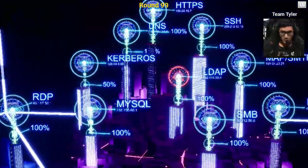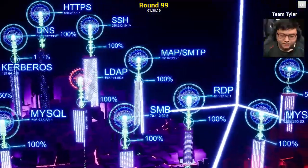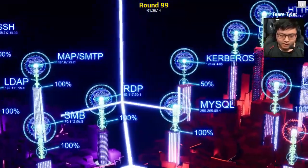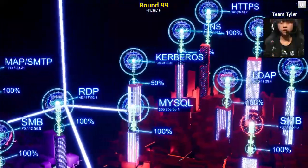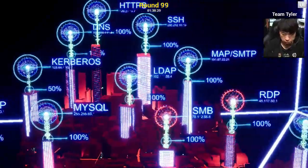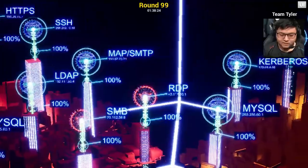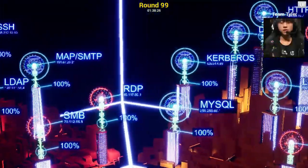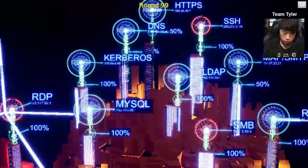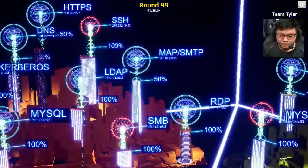The purple Zero Day team is fully patched except for that LDAP, and they're looking good with 100% service availability across the board. InfoSec, the red team, has their SMB and RDP unpatched, but otherwise they're looking pretty strong. The orange not-a-number team looks pretty good too, with only SMB and SSH unpatched, but both their MapsEmpty and DNS services are only 50% available.